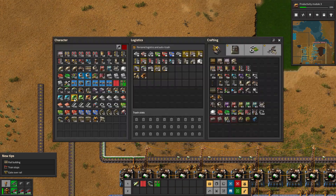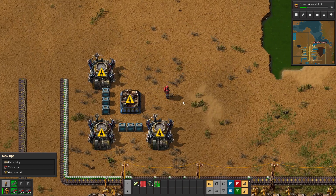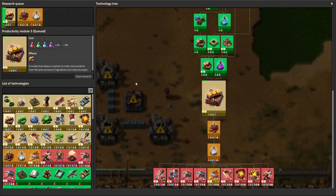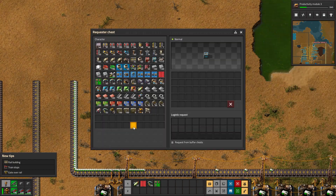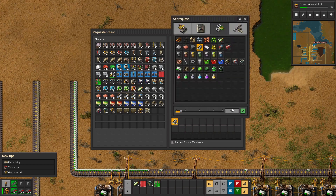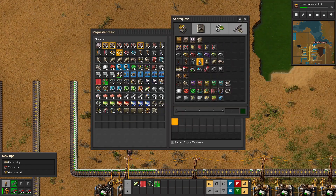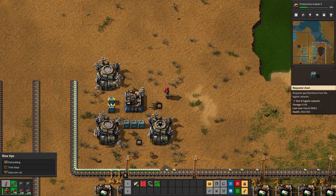Let's drop down a substation. I do know that we need 1,000 concrete. What else was it requiring - 100 pipes and 1,000 steel as well, so let's request those. Over here it was 100 pipes.